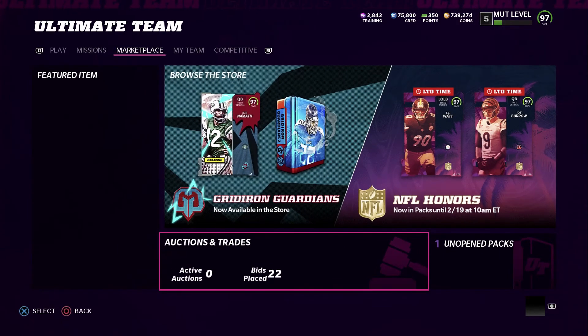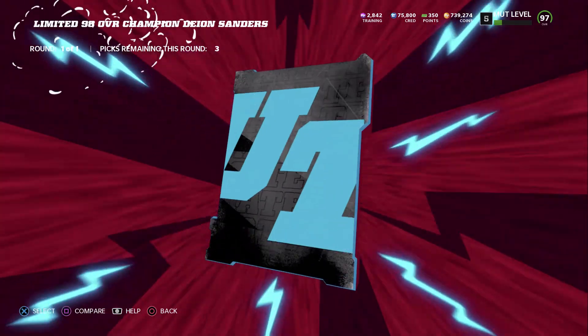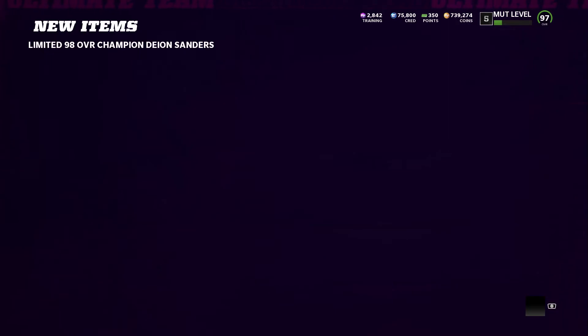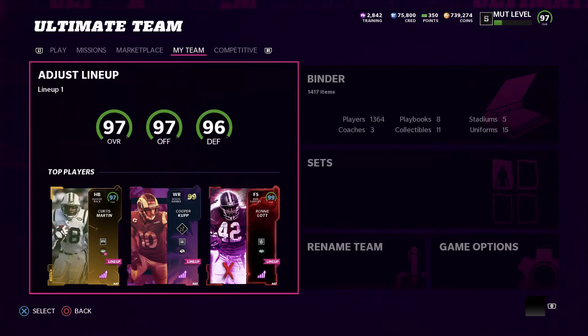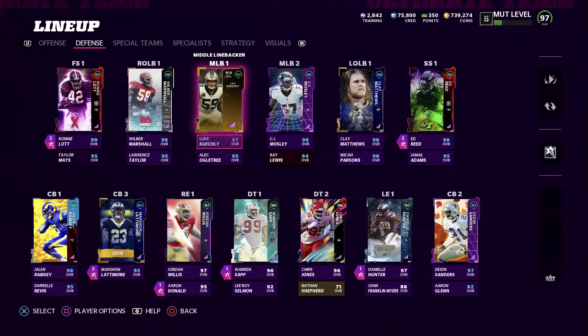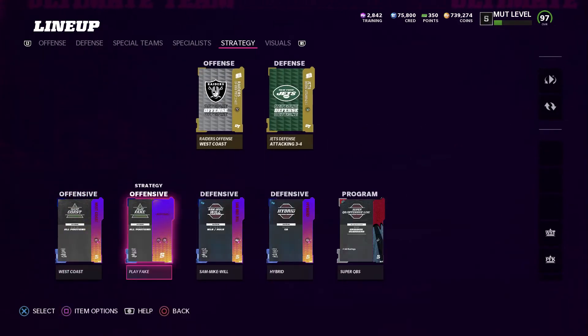I want to show you his stats fully powered up along with Joe Namath and the honors cards. Let me show you what I mean about the strategy card and why you'd want to complete Deion's set. The downside is you can't get the 97s back - cards were 700,000 coins each and they're not returnable, so keep that in mind.